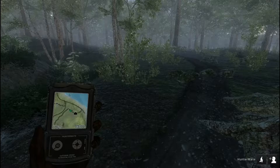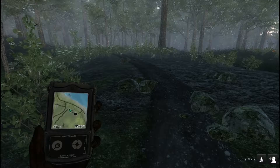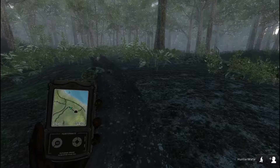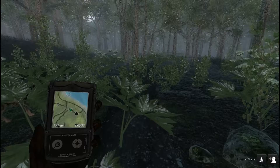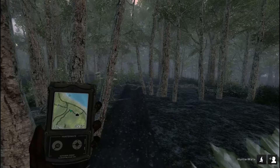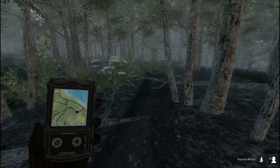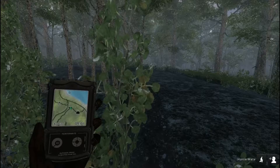We need to do it quick because if you can see in the bottom right of my Hunter Mate — the thing I'm holding that looks like a GPS — it's 5:06, and the deer such as the whitetail and the blacktail on this map are a lot less active between nine and two, which is 14 in this game because the developers are from Sweden. If you want to know who made this game, you can go to the wiki or the Expansive Worlds website — they're a sub-company of Avalanche Studios, as most of you probably know.